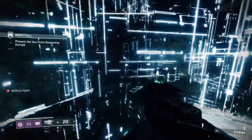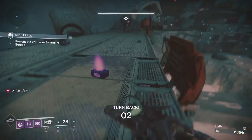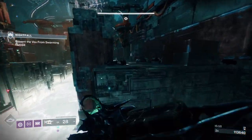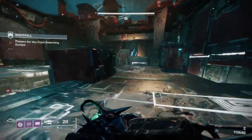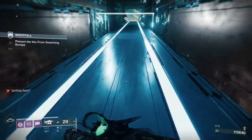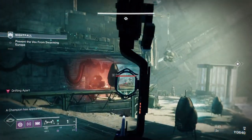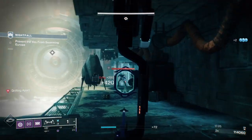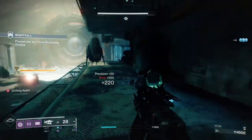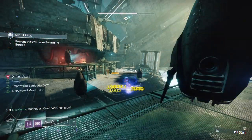There's some heavy up top — you can jump up and land on that platform but only have about four or five seconds up there before it disappears. Going into the boss room with about 20 heavy shots. I planned to let the Osteo Striga do a lot of work here. You'll want your heavy for barrier champions and overloads, but in the spot we're going to use, we'll be able to use the Osteo quite liberally.